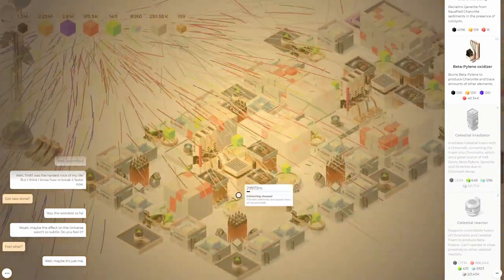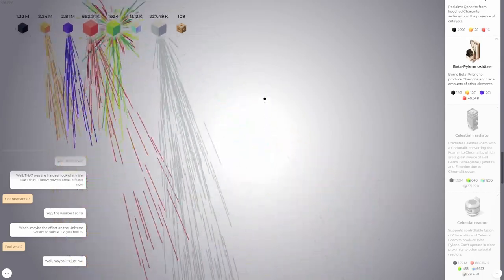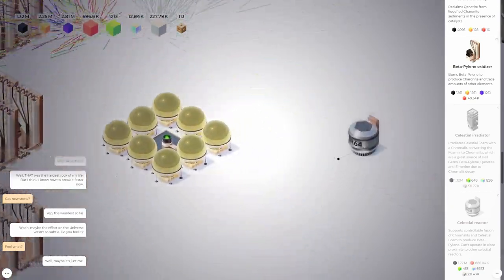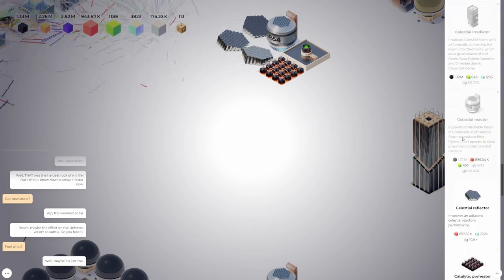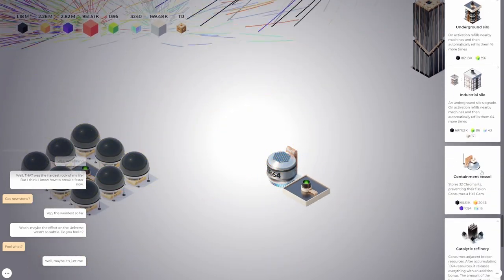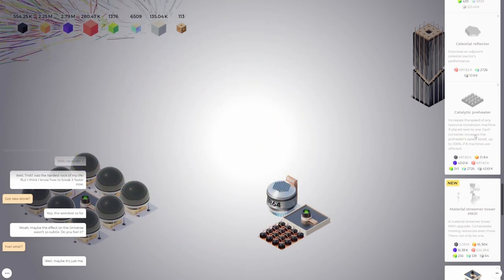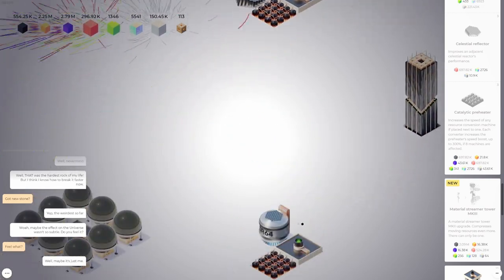We're up to Chromalits — we're getting big bursts of Chromalits, so maybe we're okay on that. Let's go grab some more Hollow Stones. We're 900 Beta Pylene, we're doing well. Preheater — look at that, I said we're at 900 Beta Pylene and I just used all of it on another preheater. So it looks like these are far enough away because they are working, both of them.